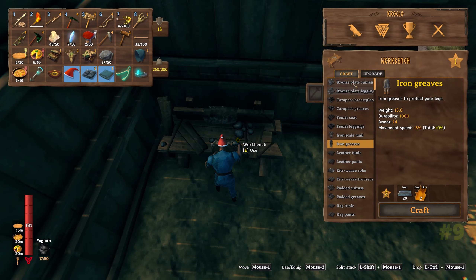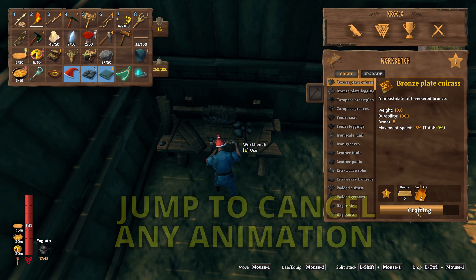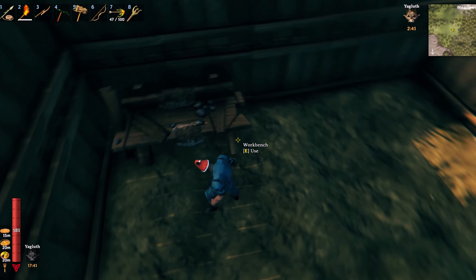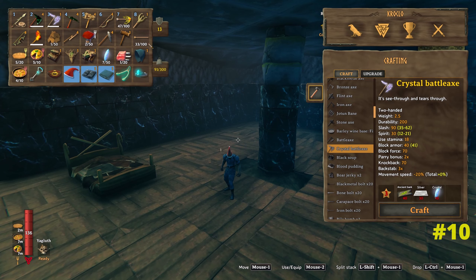If you accidentally go to craft the wrong item and happen to notice it, just jump before the crafting bar fills and it will cancel it. I've wasted a lot of materials this way - I hope this can save the same thing happening to you.